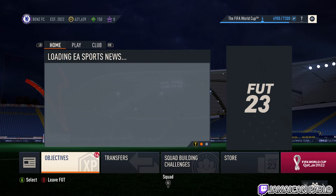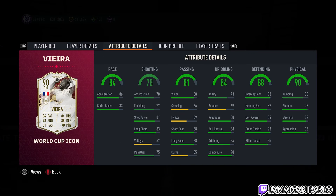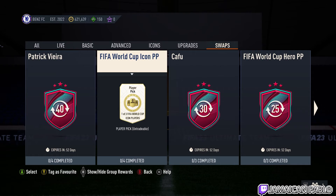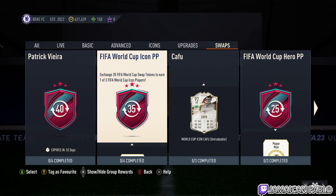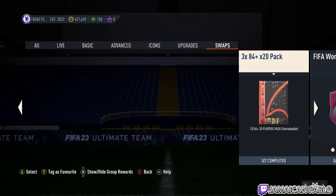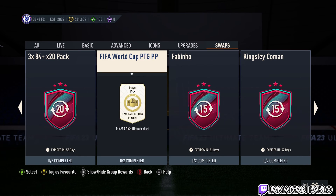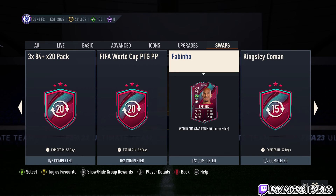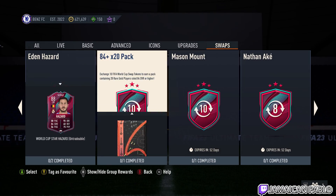Let me know what you guys are going to try and get in the comments below. I'm going to try to get the Patrick Vieira — it's a pretty good card, but I don't know how hard it's going to be to get all these Icon Swaps. If it's too hard or too time-consuming, I might just do the 35-player pick. If that's too much, I'll probably do the Cup Hero option — there are a lot of good players and it's a one-of-three or one-of-four player pick. Fabinho looks nice and fits into my squad, and Hazard as well — if Belgium does well, he gets a weak foot upgrade, a skill move, and his stats get upgraded.